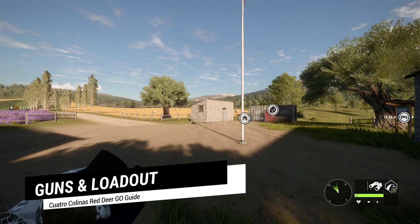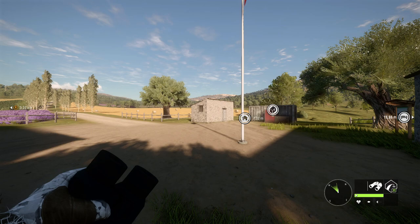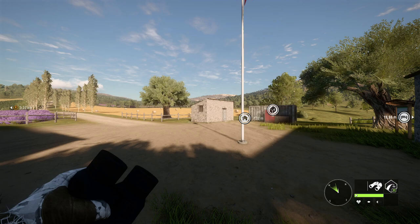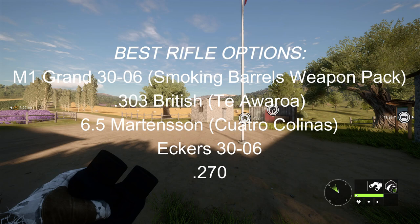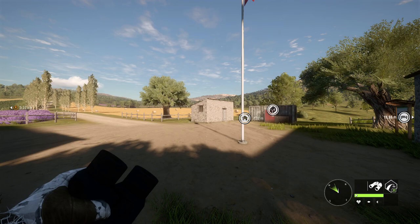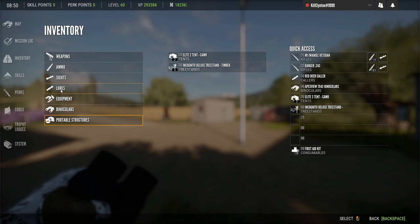I would not suggest hunting for a Great One Red Deer using anything other than a rifle. You have a lot of options for Red Deer. There's a best three options kind of thing. You have the .243, the .30-30, the Mosin — which is actually amazing. You can also use the .30-06 Eckers, the M1 .30-06, the .303 British, the 6.5, the 7mm, the drilling rifle, and the .270. I'd say your best options are the M1 .30-06, which is my favorite due to its fast firing rate, the .303 British, or the 6.5. The .303 British comes with Tertoma, and the M1 .30-06 can be found in the Smoking Barrels Weapon Pack DLC.